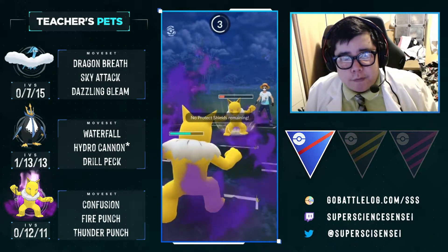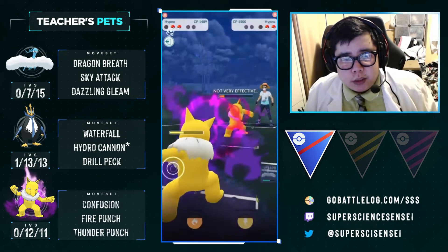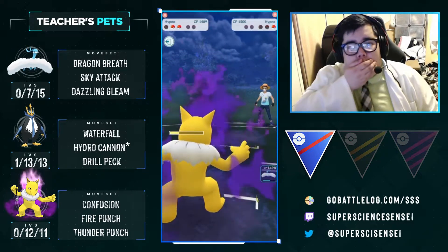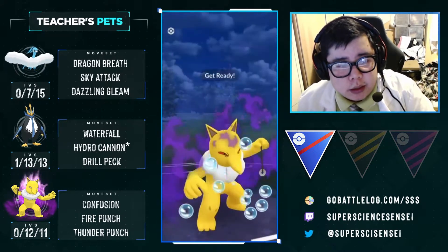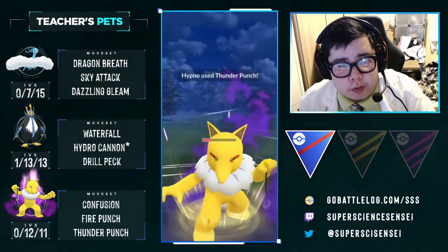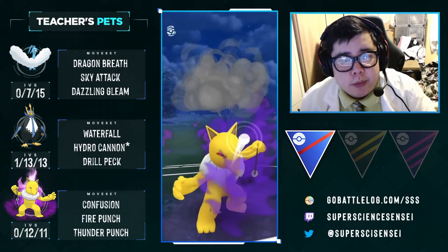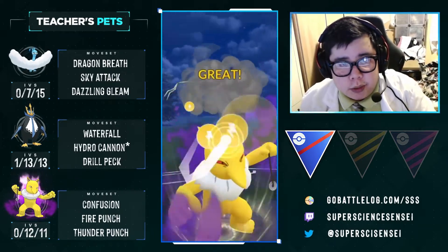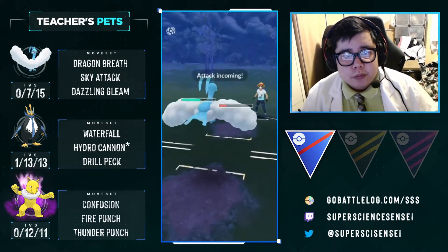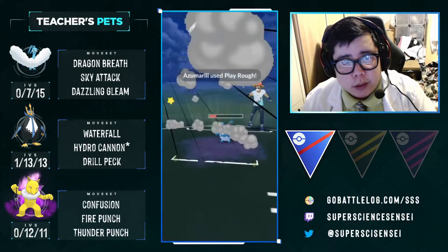What we're trying to do is get enough energy and farm this Hypno down, hopefully having enough energy to kill the Azumarill with Thunder Punch. We're hoping to build up to two Thunder Punches. We get one, then they get two Bubbles in — that's pretty rough. We got one Thunder Punch and hope to get one more before our Hypno dies. We are able to get it before the Ice Beam comes through. We win CMP against the Azumarill, and look how low it is.